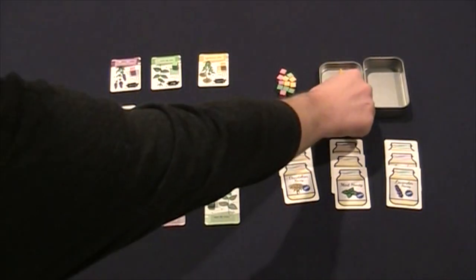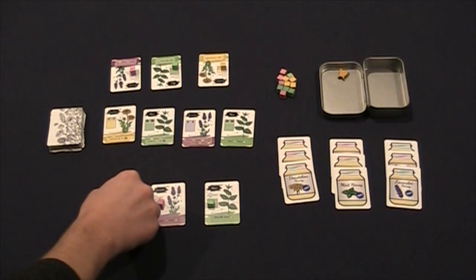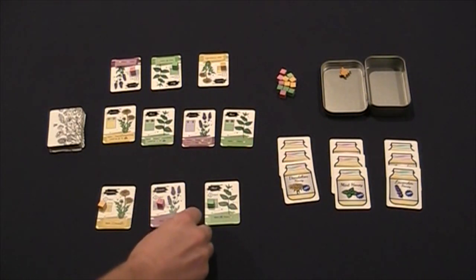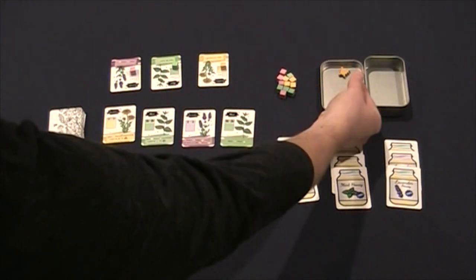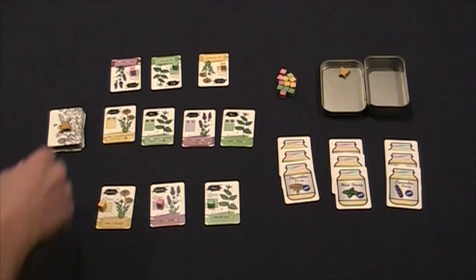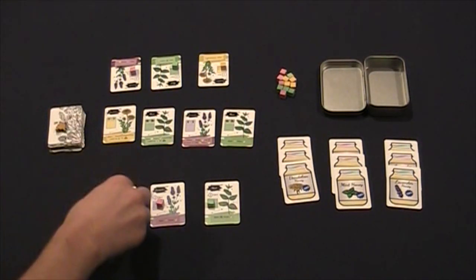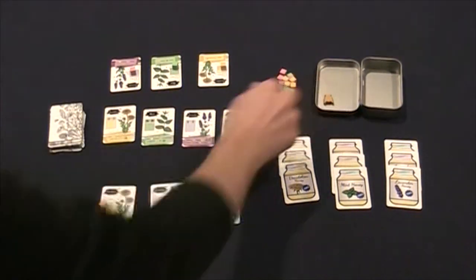If you have a bee already in your garden, you can either move that bee to the field, to the apiary, or to another flower in your garden. If you don't have a bee in your garden, you can move one from the apiary to your garden, or if there was one in the field, you could also move it to your garden. Whether or not there is a bee in your garden, you may always take all the bees that may be in the field and move them to the apiary.